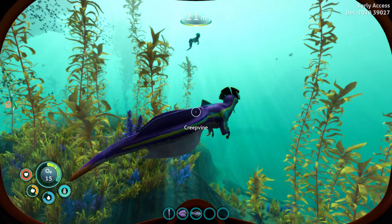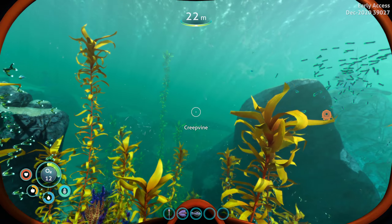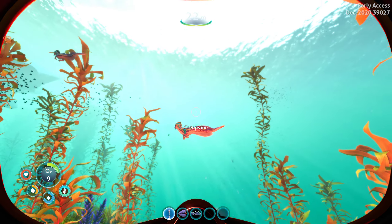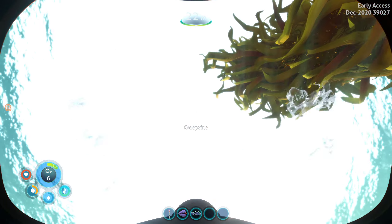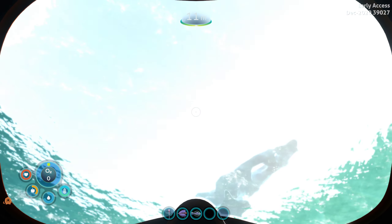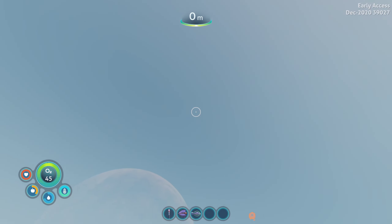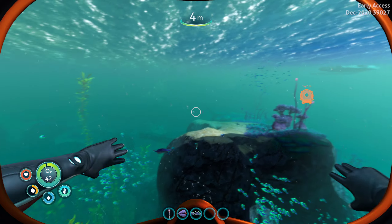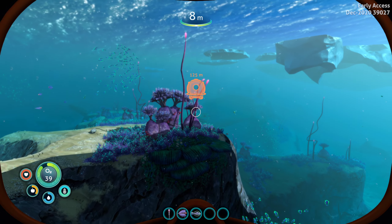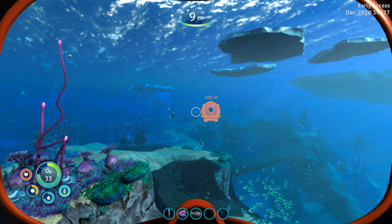So this right here is what we call a sea monkey. They'll actually take your items from you if you have it equipped in your hand. And if you don't make it up to the top in time — as you can see — you black out, and then you usually respawn back at your base. But you lose your items in your inventory. So that's why you gotta make sure you maintain what's going on with your oxygen levels.